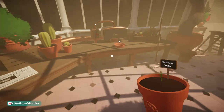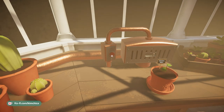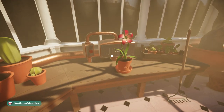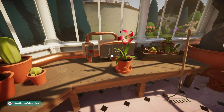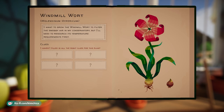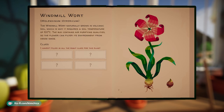There's an open heat vent here. If only planting flowers worked like this! Oh my gosh, and if only smog cleanup worked as quickly — what a magical place. The Windmill Wart naturally grows in volcanic soil, which is why it requires a soil temperature of 60 degrees Celsius. The bud contains air purifying qualities so the flower can filter its environment from dense smog.